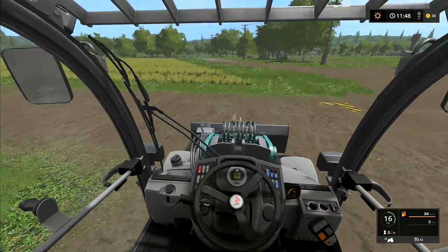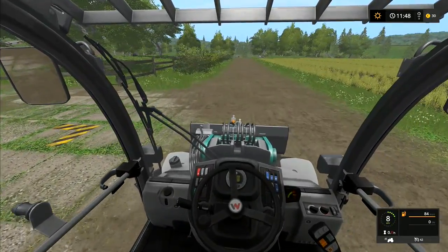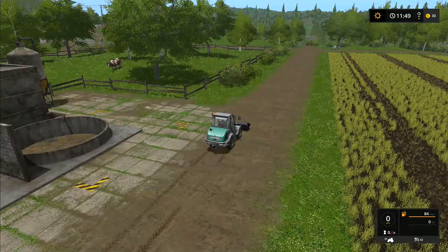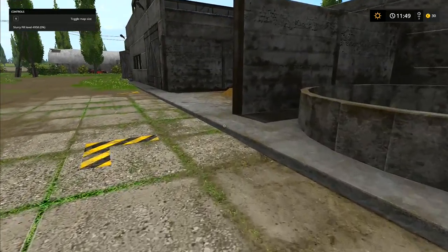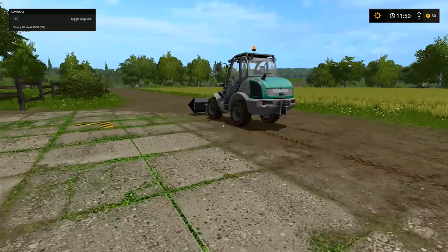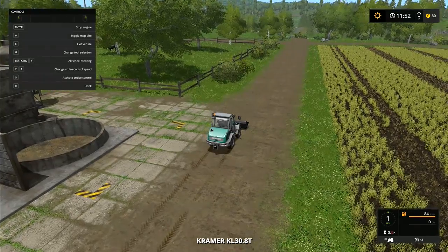I'd assume we come out here, turn this way, and there'd be a feeding trough somewhere over here to clean. We've got a bit of manure there. Let me press F1 — the slurry fill is at 5,000 litres, still zero percent. Manure is about 4,500. The cows are 136 hours before we get a new one. Pigs: we've got 10 and in another two hours we'll get another one to take it to 11. I'm not sure how much they sell for.